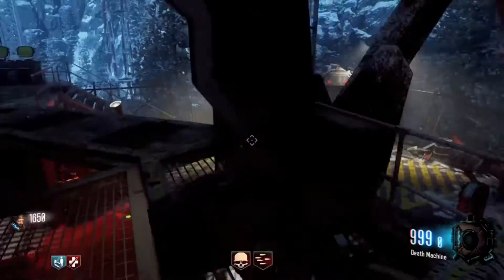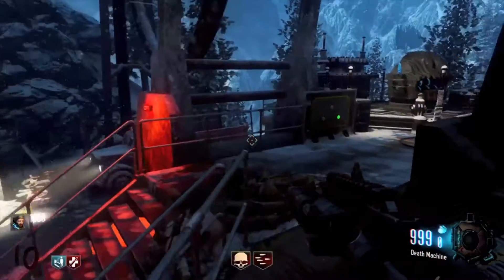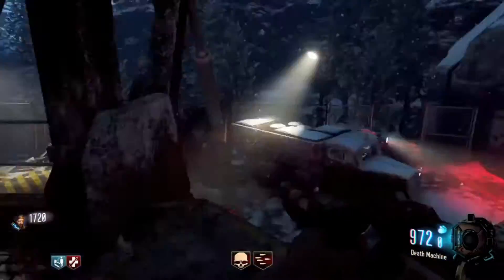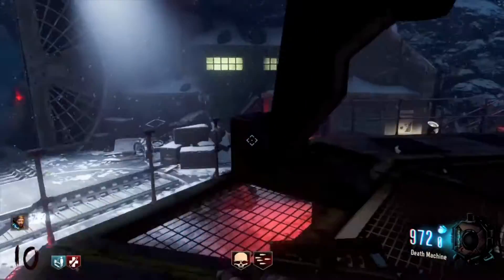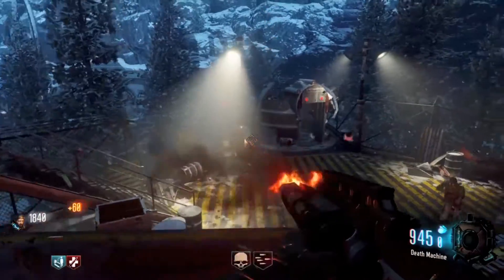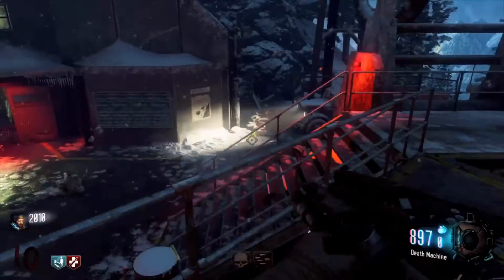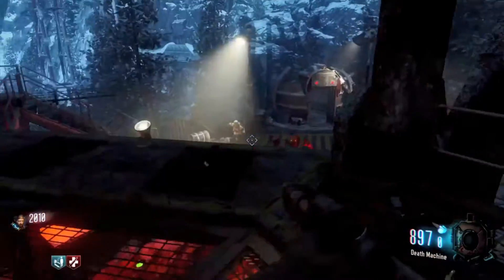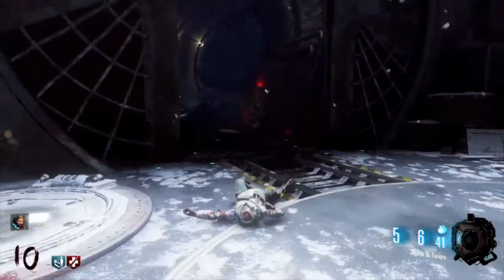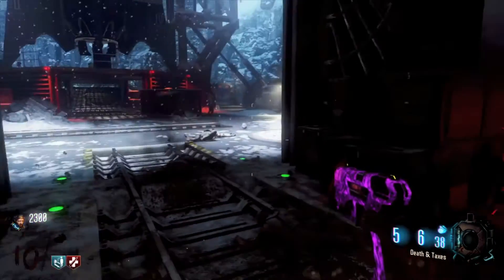I was actually never planning on making a video with this gun because you can only get this pistol from the DLC zombie maps. Until now, the Giant was the only DLC zombies map in Black Ops 3, and you can only get that from the Hardened Edition or Limited Edition of the game. I only bought the base version of Black Ops 3 so I didn't have access to the Giant. Now that the first Awakening DLC map pack is out, I bought it and got the Der Eisendrache map I'm playing right here, and the starting pistol in all the DLC zombies maps is the MR6. Now I can finally use this pistol and I Pack-A-Punched it for you guys.